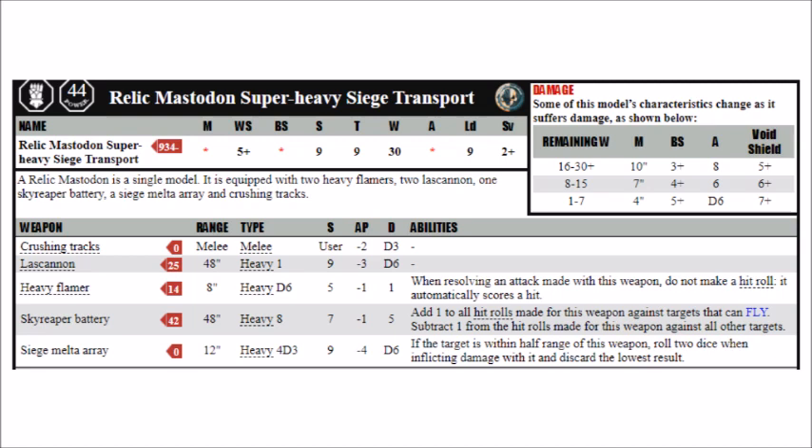If you manage to get that siege melter array in range of a toughness 8 vehicle, you'll do on average 12 wounds to the thing, assuming it doesn't have an invul or anything. So if circumstances align, the Relic Mastodon might well be able to kill 2 units per turn, though of course both weapons have their limitations — the Sky Reaper being massively better against planes, and the siege melter array being very short ranged.